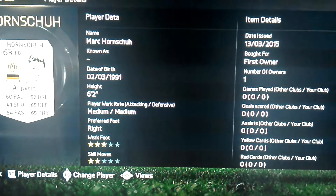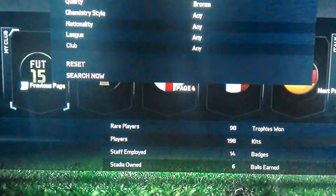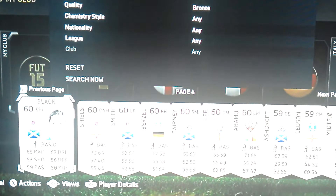Diego Costa — that wasn't his upgrade. I've got quite a lot of players actually, I think I've got about $190k or something. Alibis at $40k basically. And I'll show you some of the bronzes I've got because I've got quite a lot. I've just got some random ones here, some Rangers players and stuff like that.